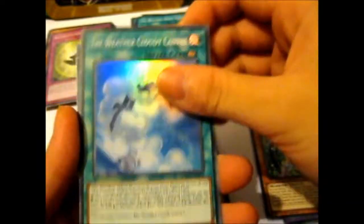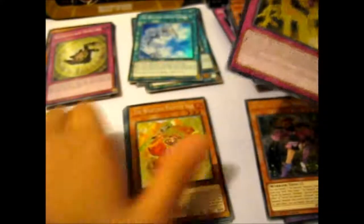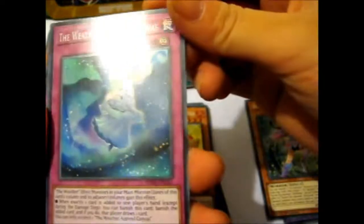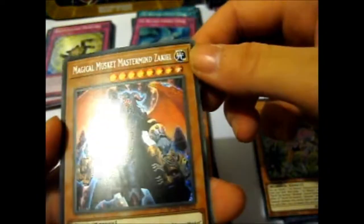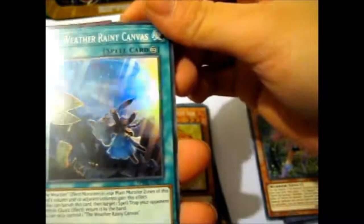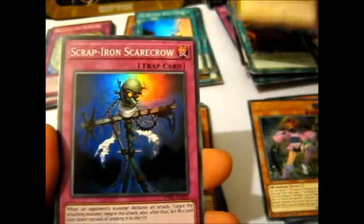Weather Cloudy Canvas — didn't have that one yet, so that's good. And another Thunder Canvas. I don't know if I'll get all 20 secrets, but I'm pretty sure I got most of the Supers. Aurora Canvas, which I don't have yet — so that's good. And another Magical Musket Mastermind Zekiel — the guy on the front. Weather Painter Rain. Rainy Canvas — I don't think I had that yet, very pretty. Scrap Iron Scarecrow. And another Weather Thunder Painter.